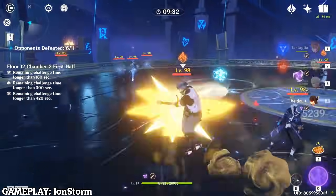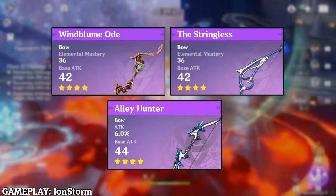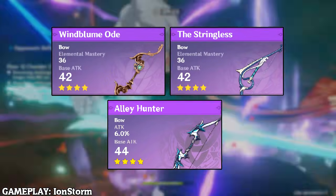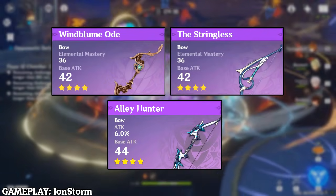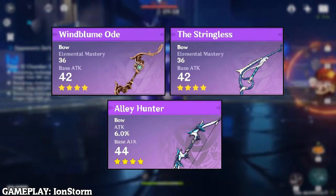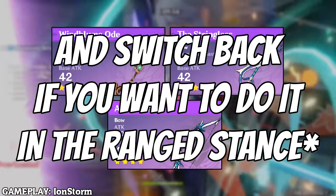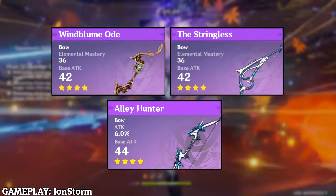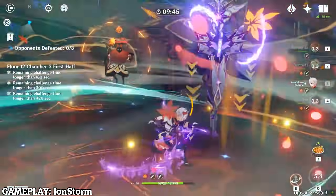For a sub DPS build, additional weapon options include the Stringless, which increases elemental burst damage and elemental mastery — useful since you want to vaporize Childe's burst. The Windblume Ode works similarly; just make sure to use your elemental skill before your elemental burst. The Alley Hunter also works since Childe won't be on the field for long.